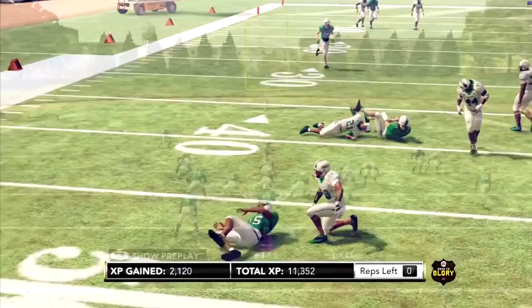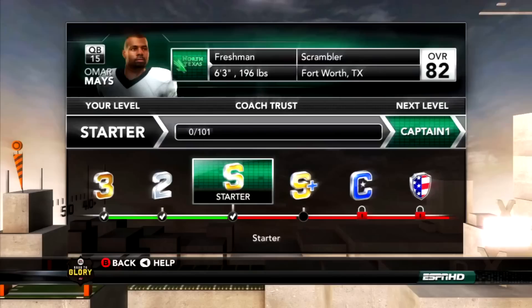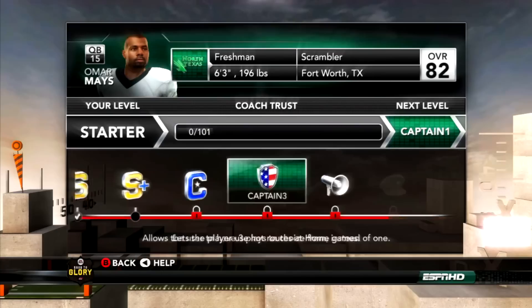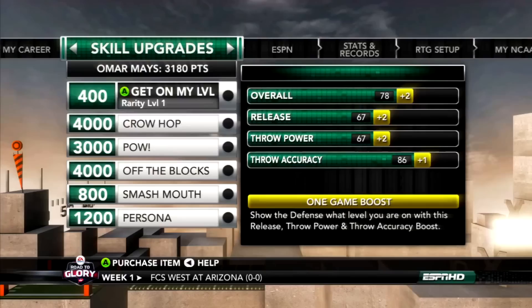With the new name, image, and likeness standards that the NCAA has, I would imagine this is going to be incorporated into the Road to Glory mode, which could be really cool. If your player becomes a certain level, maybe he can get endorsements and start earning some money. The game literally could not exist right now with real players without the NIL rules changing, so I would really hope they incorporate that into Road to Glory because it just kind of goes hand in hand.